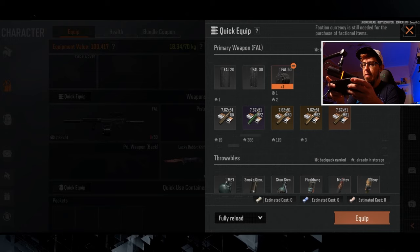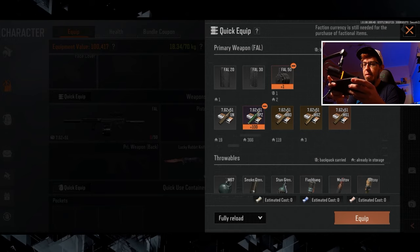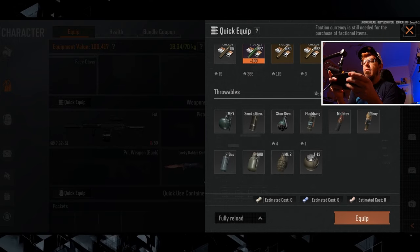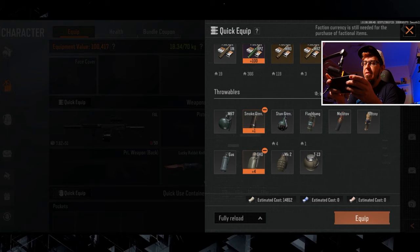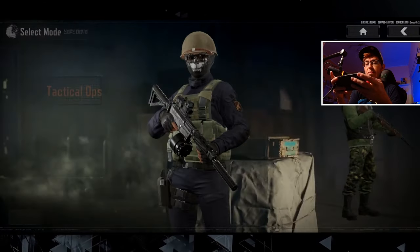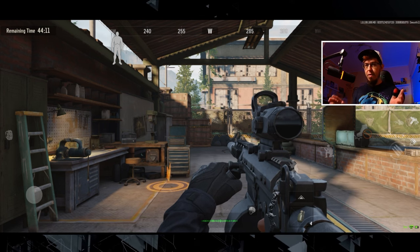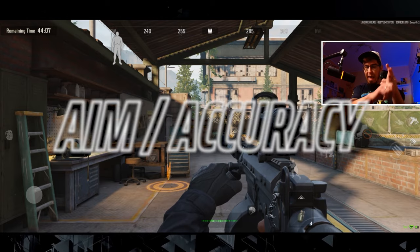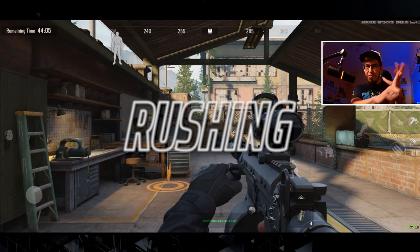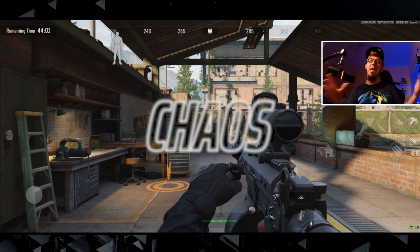You will want to have one spare mag. For bullets, T3 is fine. For grenades, you will want to have at least eight of them. And we have all we need to step into the training ground. We are going to practice five different things: peeking, aim accuracy, rushing, nading, and the fifth one I call the chaos.